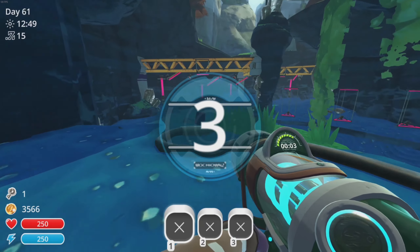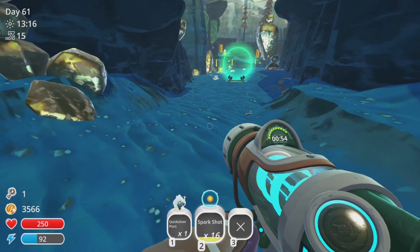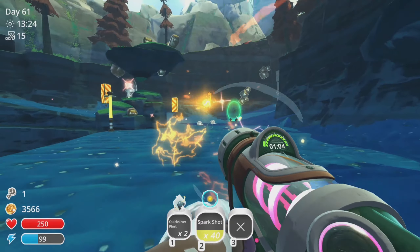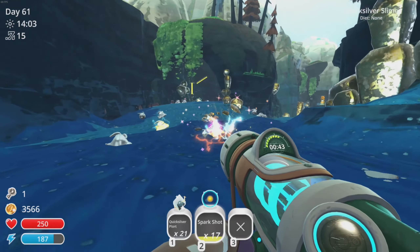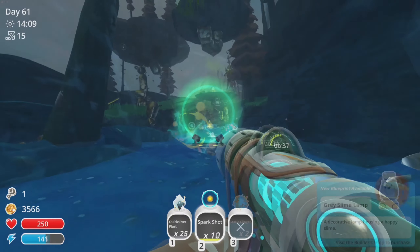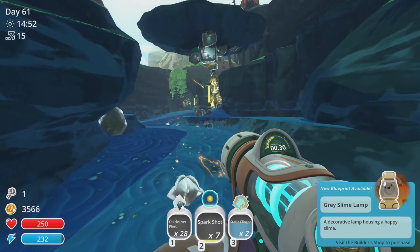It took me just a little bit to start seeing them, but I'm finally seeing those little guys — the quicksilvers! As of right now we already have 21 plorts, we are doing pretty darn good so far. Oh, it looks like we just unlocked a gray slime lamp too — that's pretty exciting!